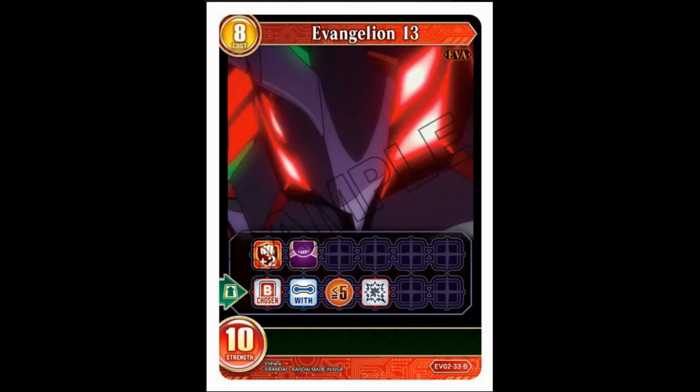Next up, EVA Unit 13 — eight-cost, ten-strength, triple breaker, taunt. When it comes out, you choose a butler with five less strength and kill it. Triple breaker for eight is a big fatty, but it's ten strength so it's not going to die easy. It's got time for all those quest clears if you really must go questing in red. They can still go for your jugular themselves — it's more or less just having two victory conditions. Really the best part of this card is the eight-cost, ten-strength, triple breaker that kills something when it comes out.